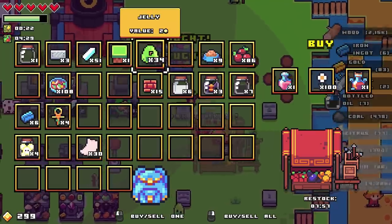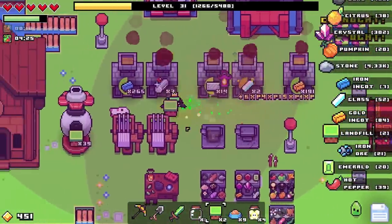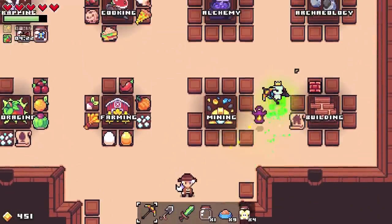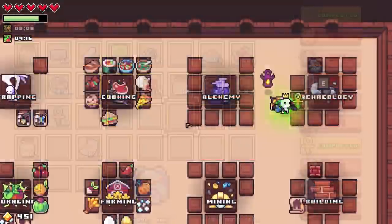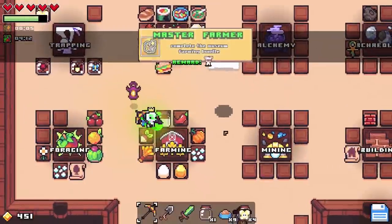Got a sunken ankh — no idea where from but that's good. Let's go and hand in the sunken ankh, which we've actually got a few of. The multiple drops is awesome! There's still a lot to collect though. Let's drop in the last six milk.